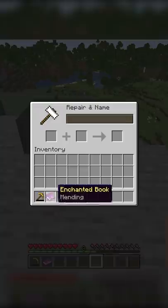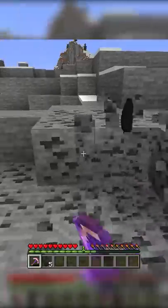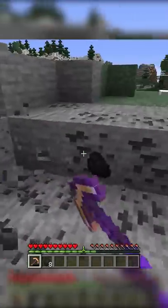Number 1: Mending. Mending is the best enchantment in Minecraft because it automatically repairs tools and armor. This saves a lot of XP and materials when you need to repair items.